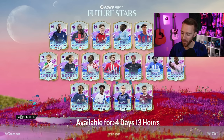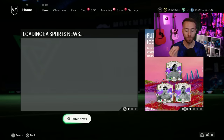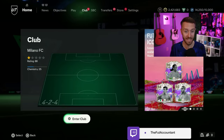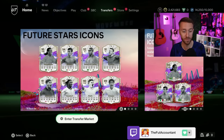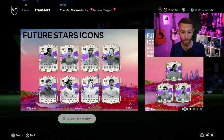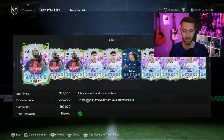Hey guys, it's Nate, aka the Foot Account, and welcome back to the channel. We did not have to wait long because EA dropped more insane Future Stars evolutions, and honestly in my opinion they're the best ones yet. With those evolutions dropping, we have market prices that are crashing because of these academy evos that are just insane, so we have to talk about all of that.